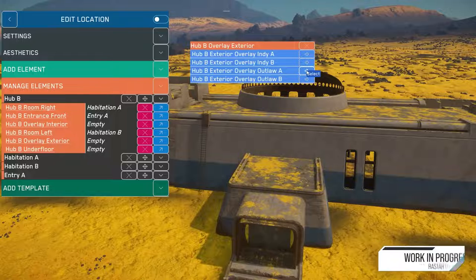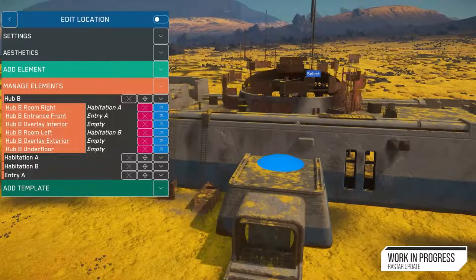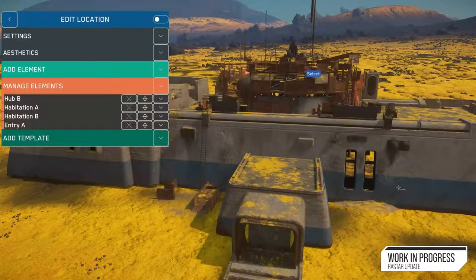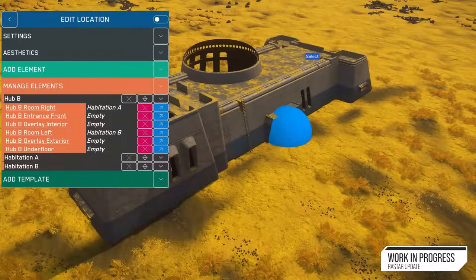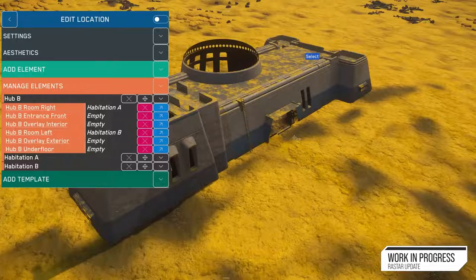Any changes to planetary generation — for example, if you change or add a canyon to the planet — previously you'd have to re-drop every module at the surface to ensure they are well aligned with the new terrain. Rastar makes that better by allowing the locations to directly follow modifications to terrain topology, so we don't have to refresh anything. Plus, it gives us more granularity and modularity of the locations.